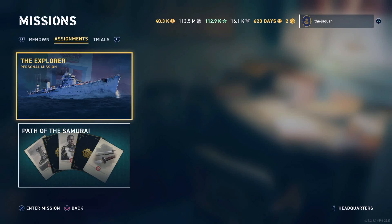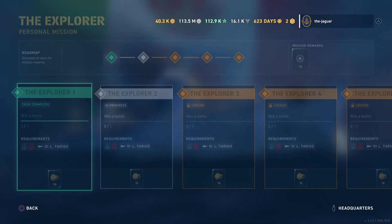Welcome to the latest edition of Jaguar's Mailbag. I got a comment recently about what the personal missions are that you can get in some of those random Italian crates, where you can obtain an occasional early access Italian destroyer, and we're going to go over those personal missions right here.